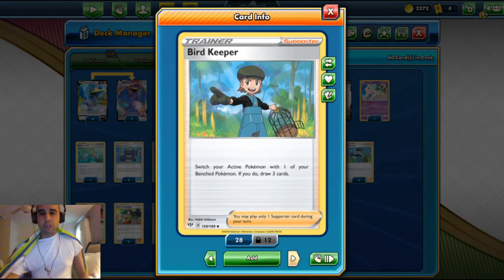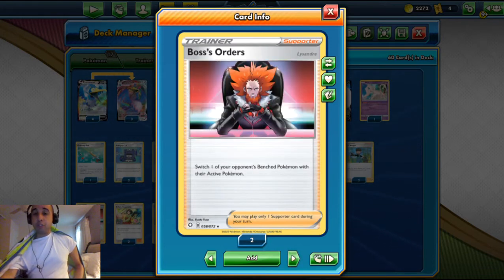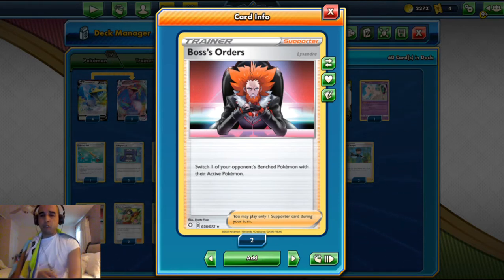For supporters, we play two Bird Keepers — you switch your active to the bench and draw three cards. This is useful if you get paralyzed, to get out of the active spot, and then switch back to your attacker so you keep attacking again. We play two Boss's Orders — this is the new art from Shining Fates, though it first appeared in the Venusaur vs. Blastoise V-Battle Decks. You switch one of your opponent's bench Pokemon to active to get that key knockout, or bring up something with a high retreat cost to stall.